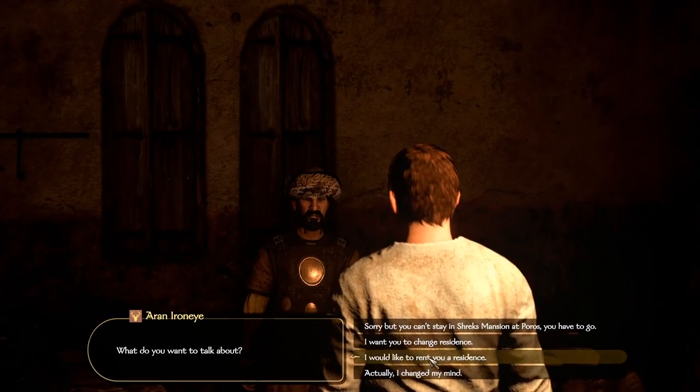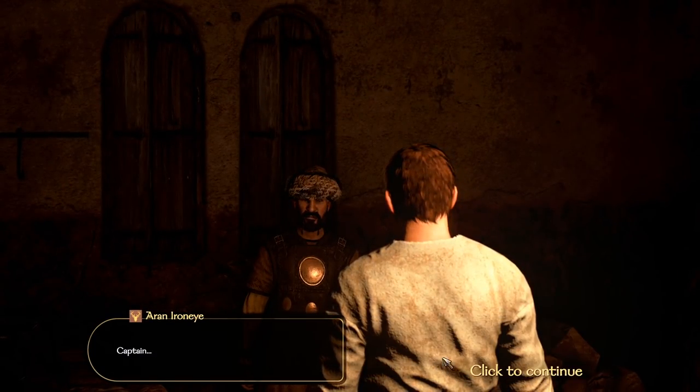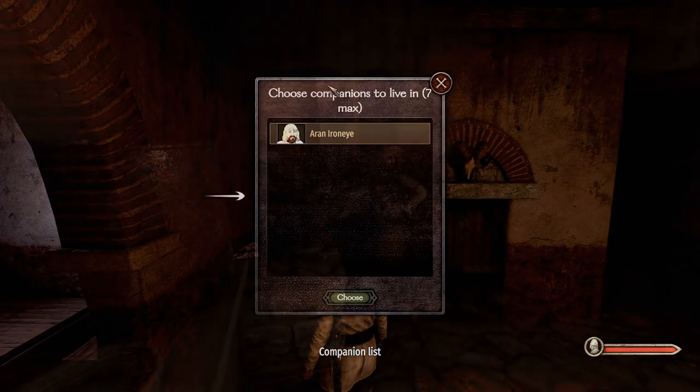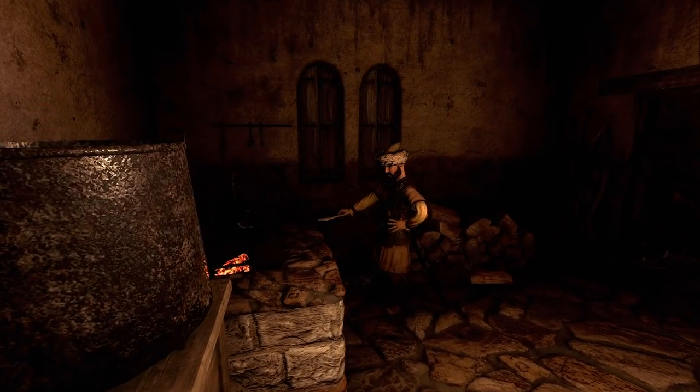You can also add companions to your houses. Simply talk to them or interact with the banner inside your home and wait 3 days. But that's not the only new feature for your most trusted companions.